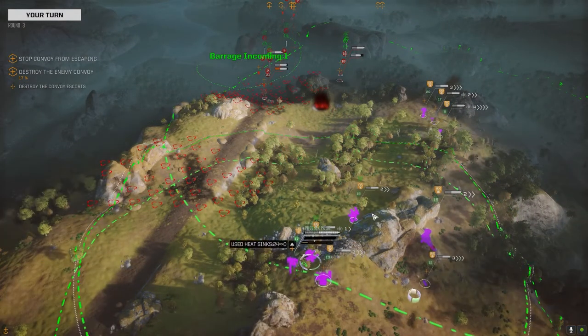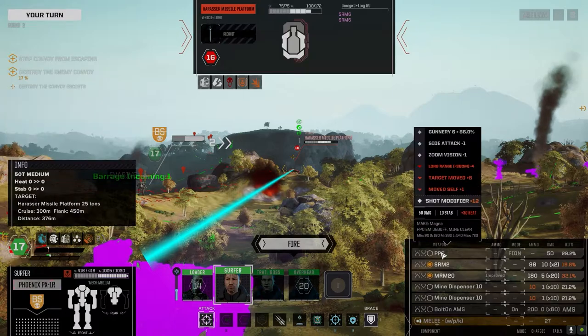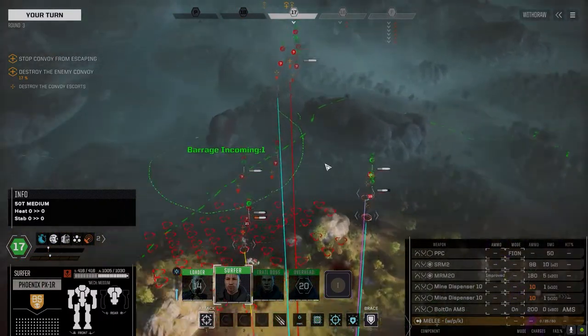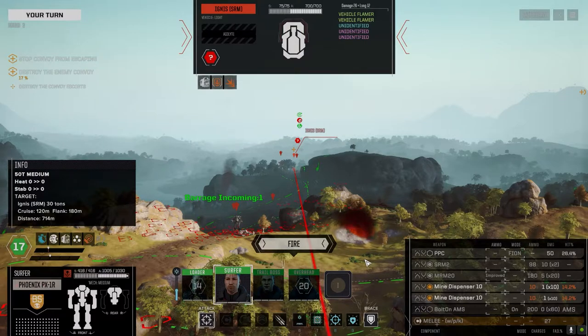So the Phoenix got some half decent armor, so we're going to present the Phoenix to them as a target. And I think we want to go over there. So the mine layers are out of range back here, right? Oh, they're not. Are you serious? Well, that's just ridiculous. The range on these two is just crazy.